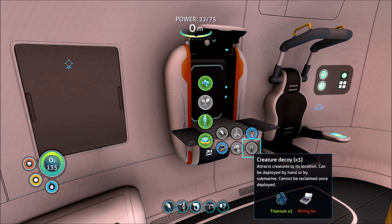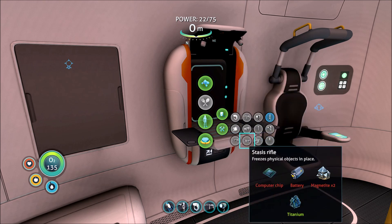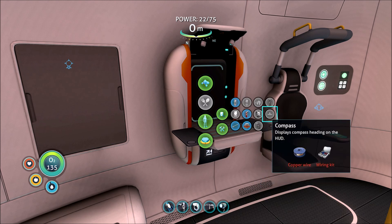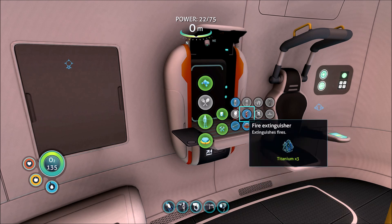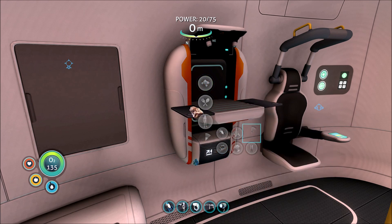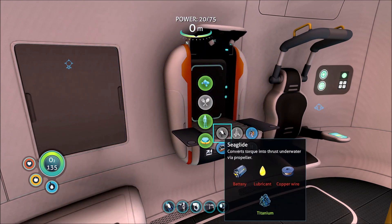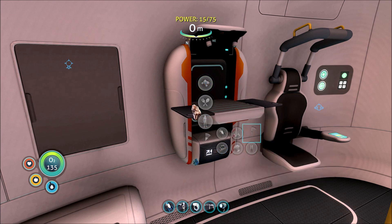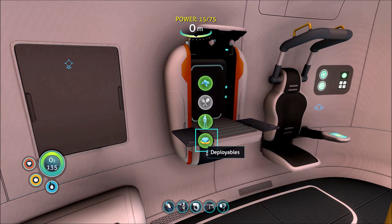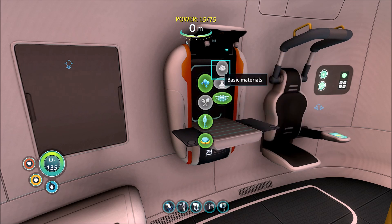So we got a creature decoy. I don't really know where this would be used. One thing I do want to do is make a beacon — just so if we find something we can drop a beacon. Let me make two of those so we can just drop and see if we can find any interesting spots. I might need to make that in the ship.